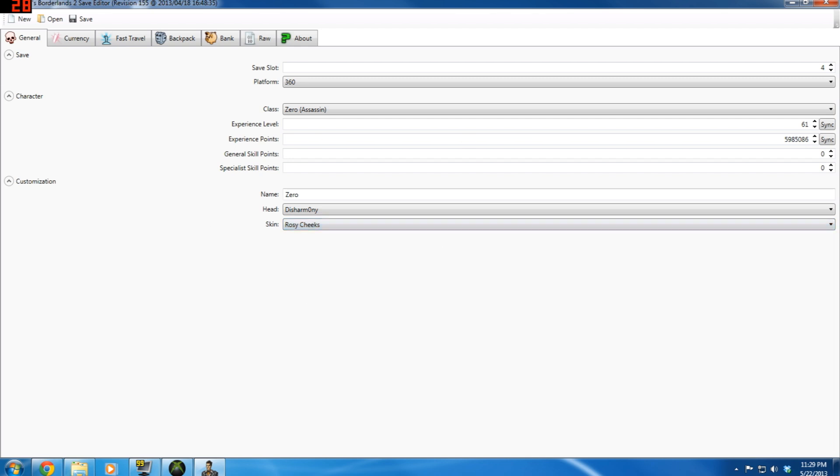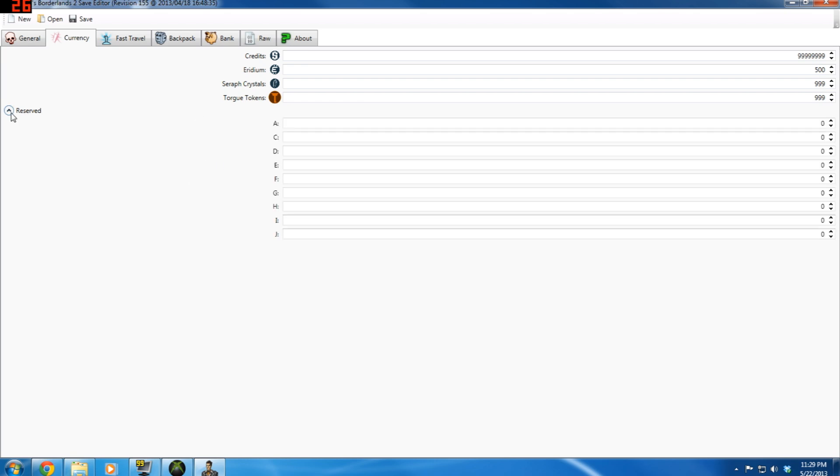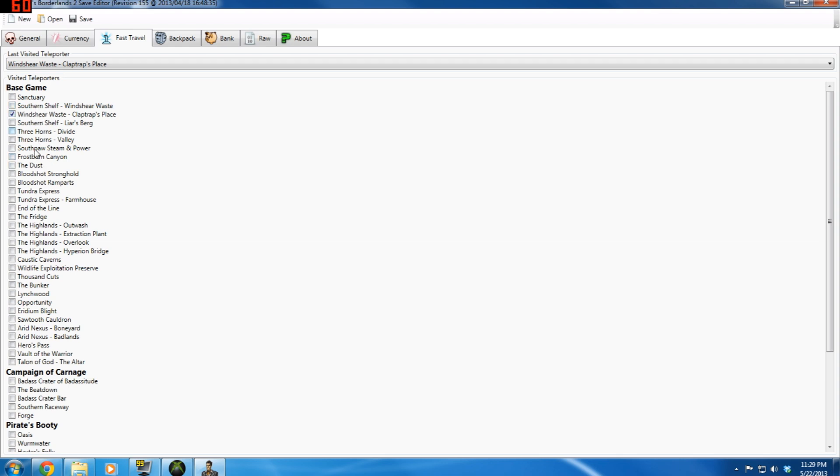That's the main page. Moving on to Currency — currency is your total number of credits, so obviously max that out. I believe this does work now — instead of 99 you can put in 99999. You can change this to whatever you want, just up to the max. Don't worry about the reserved slots.